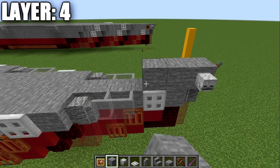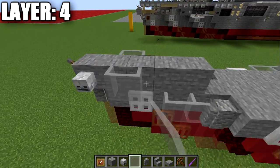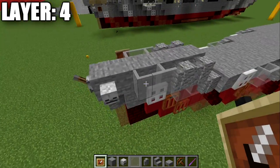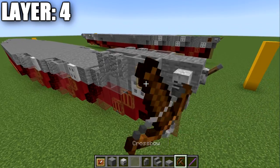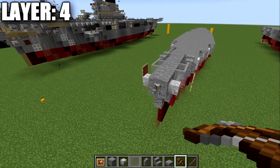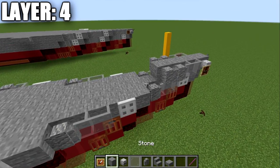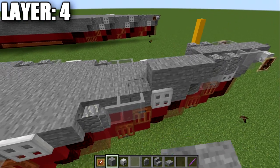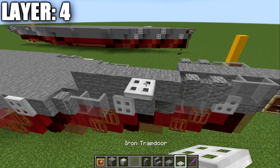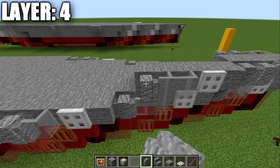On the sides of the first two stone blocks, place light gray stained glass panes and two andesite walls. On the next two stone blocks, place an item frame on both sides of the first light gray stained glass pane, put a crossbow in the item frame, and rotate it so the crossbow points downward for the anchor. Then for the right side, place five stone blocks back; on the second stone block place an iron trapdoor and close it with the debug stick. Then two light gray stained glass panes, an andesite wall, and four stone blocks going back.